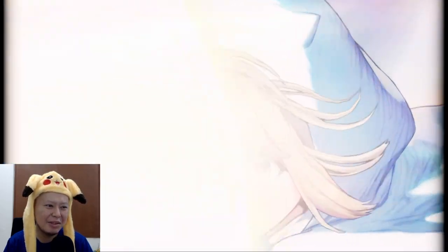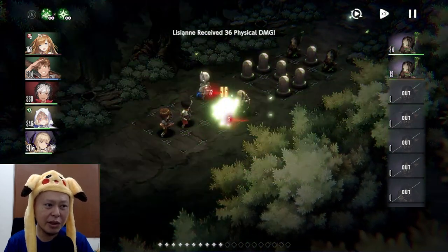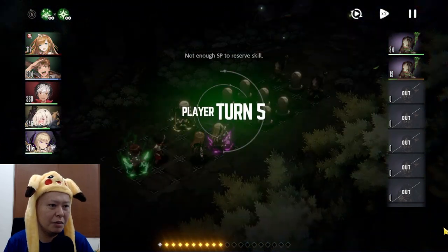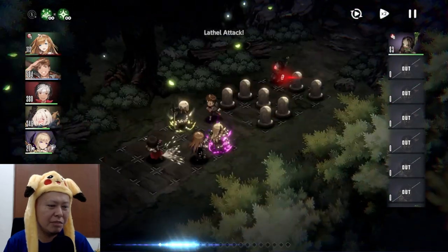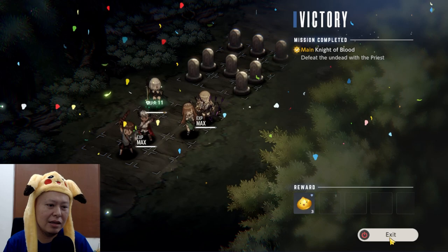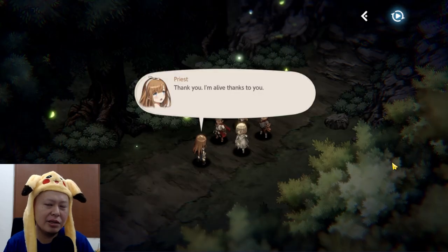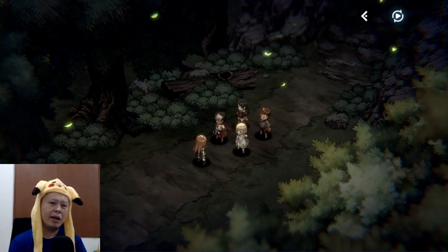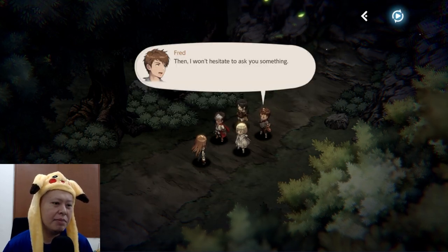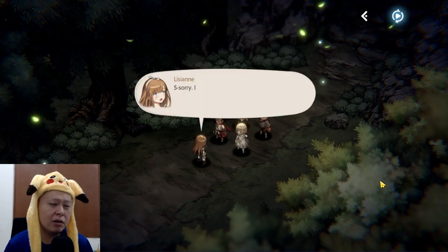This is the battle system. When a character uses their ultimate or skills they have a special animation, which is really cool. The enemies died — so that's the battle system basically. We can get items as rewards from battle which we can use to raise the character's CXP. Back to the story — you can sit back and relax while watching the story as it will auto-play.